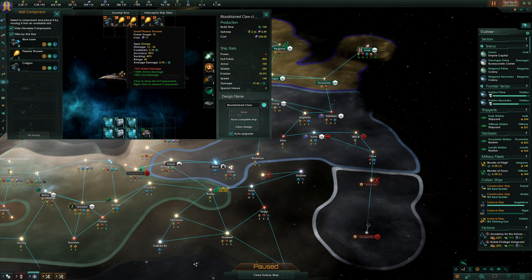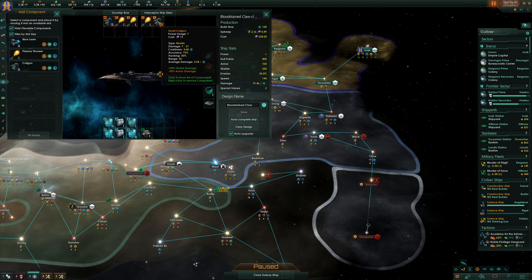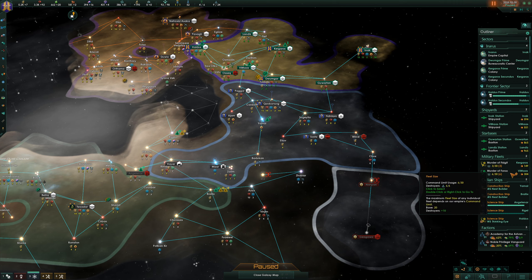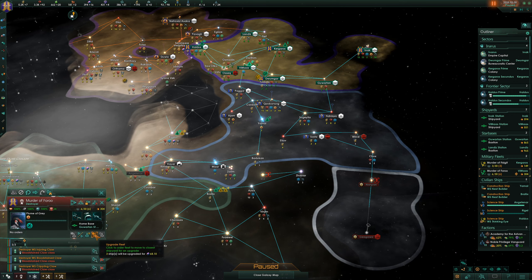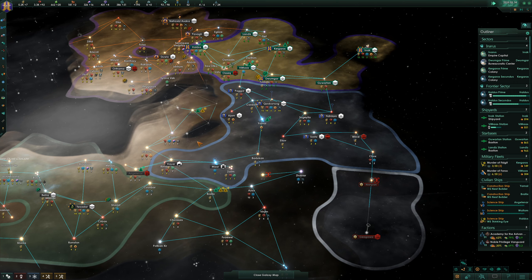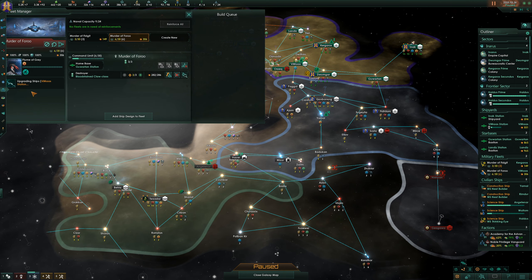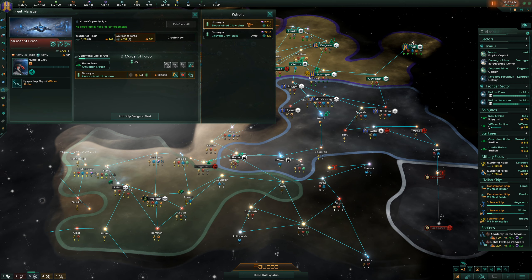The damage is a little bit more overall - I think this is a good setup. This does mean we're going to need a little bit more power, so I'll actually swap this for armor and that'll solve that problem. We'll save this and send our lovely fleet to get an upgrade. In fact, this fleet - we can retrofit them into destroyers. I don't know why I haven't done this before now - into Bloodstained Claws.